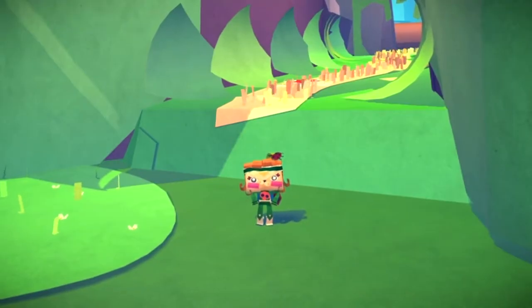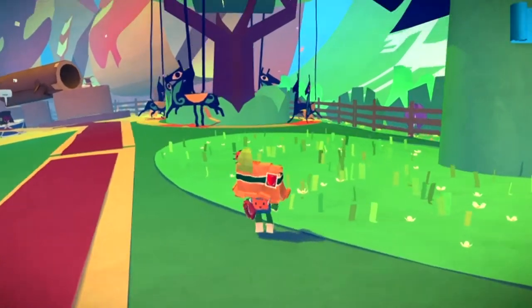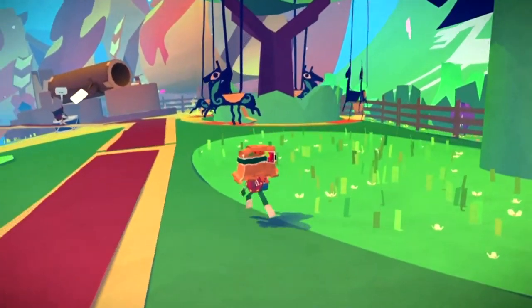Moving on to the next one — make your way back to the start of Maypole Fields, the entrance where you came into the level. If you head right, another paper craft you can take a photo of is this carousel, so just take a snapshot of that.